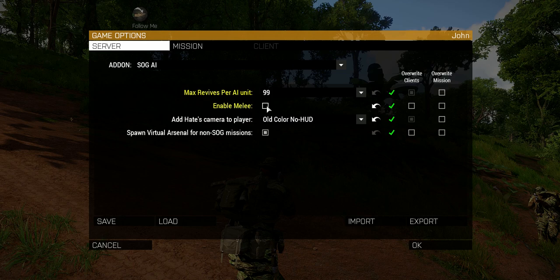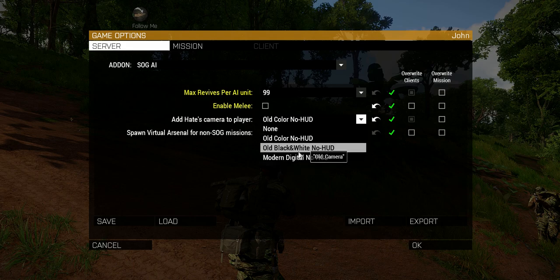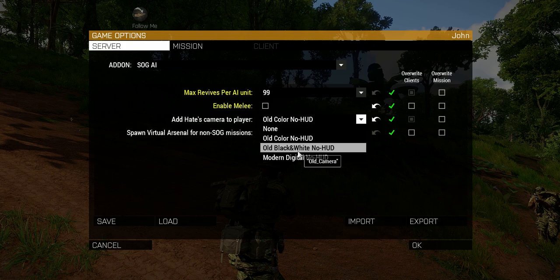I'd like to be running a no-HUD camera, so if you have Hate's camera mod installed, the player will automatically have a camera added. It could be none, the no-color HUD, the old-style color camera, a black-and-white camera, or a modern digital camera — which doesn't fit with SOG AI, but you might want that.